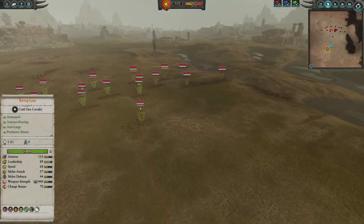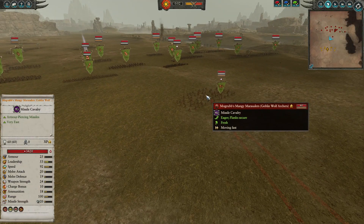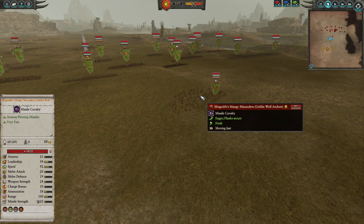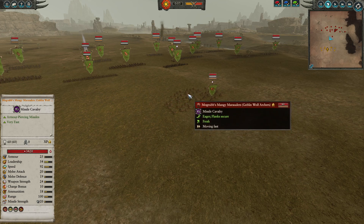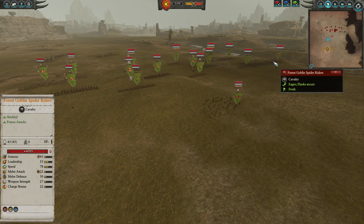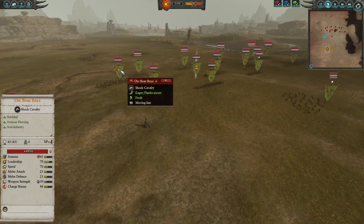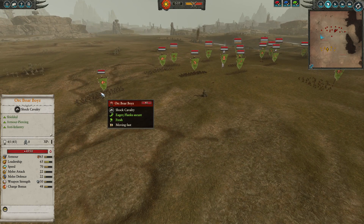For the start here of the Greenskin force, in the front we're going to come with the Dreaded Morghrave's Mangy Marauders, here with the Immuta Psychology and also a bucket load of AP there for the Skirmish Cavalry, making them quite a nuisance up against the Lizardmen. In the back we are going to have one unit of the Forest Goblin Spider Riders, backed up by three of the Armour-Piercing Shock Cavalry, here with the Orc Boar Boys.